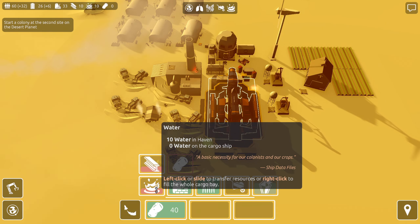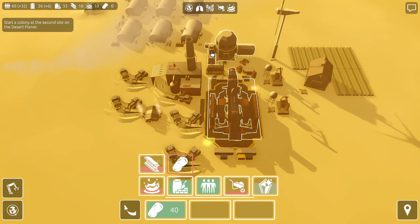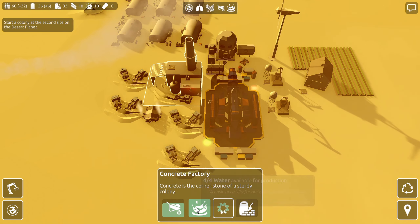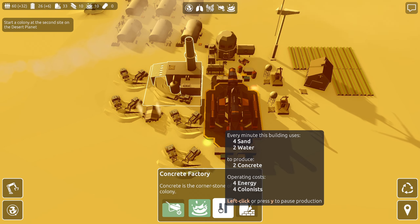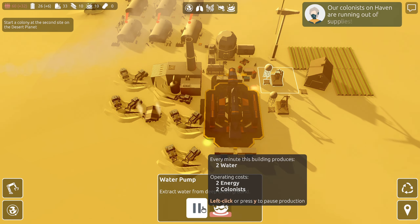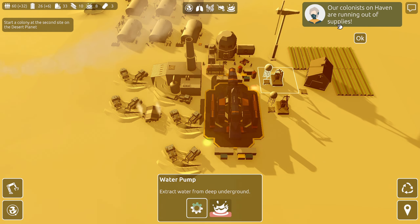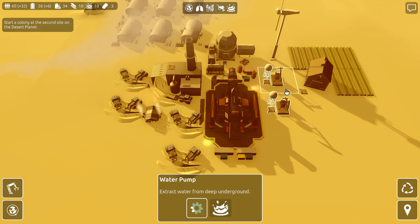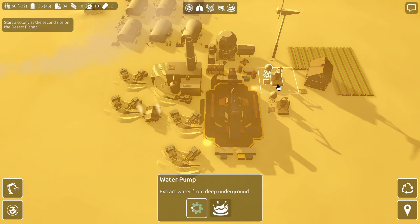Water — I thought we'd have more water by now. The people want two per minute, the concrete factory wants two per minute, so that's four per minute total. These pumps are each putting out two per minute, but our colonists are running out of supplies — it might be because I took all their potatoes. I think that's going to self-correct, but I do think we should put down another water pump, because one of the other sites is going to need water and it'd be nice for these guys to produce a surplus.